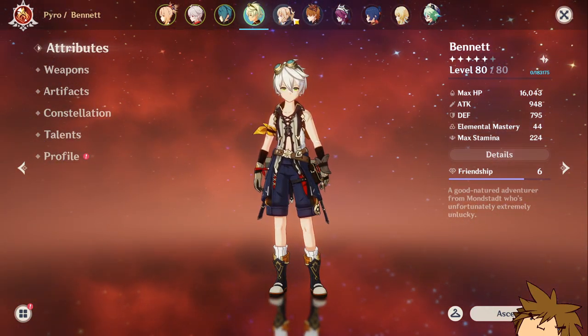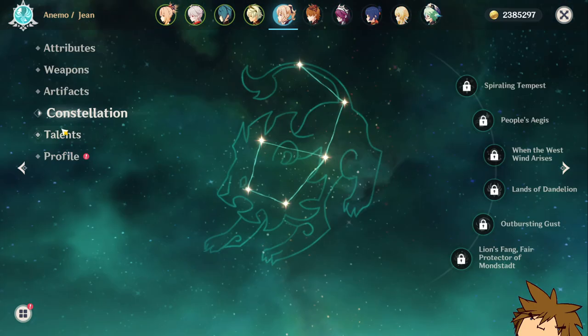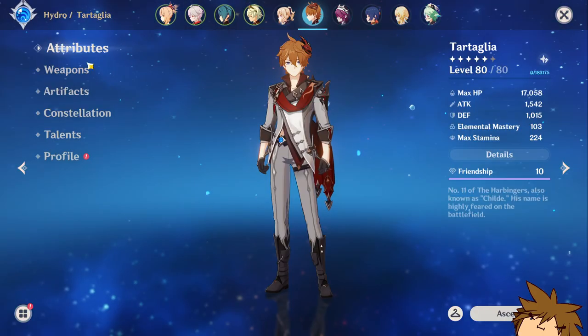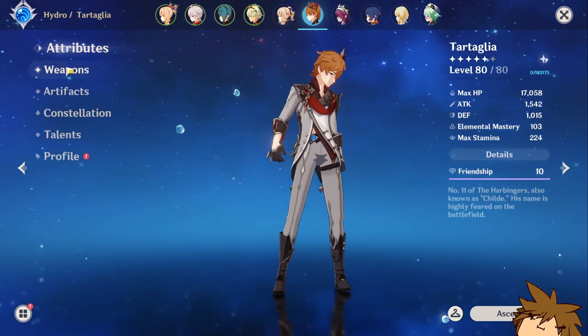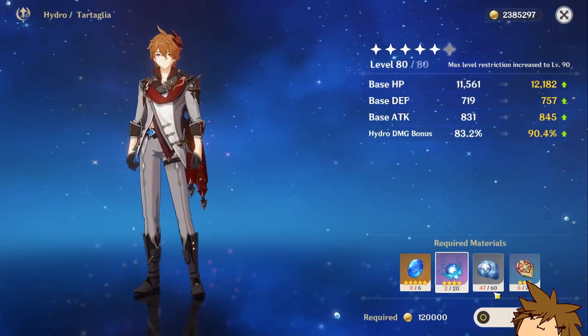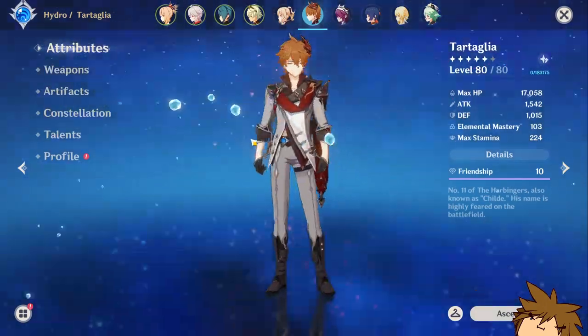Bennett here — Bennett's weapon is at level 60 out of 70, which I should probably level up. I have a few artifacts that are low level. I didn't plan on using Bennett on this account, but Bennett's just way too good so I ended up using him anyway. He was the first five-star I got on this account. Constellation 0, talents at 2, 6, and 7.